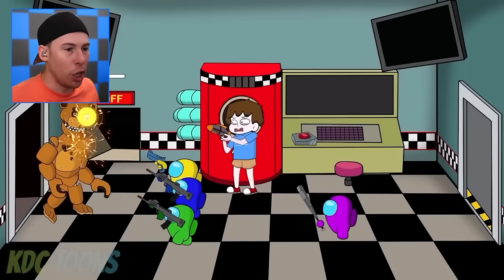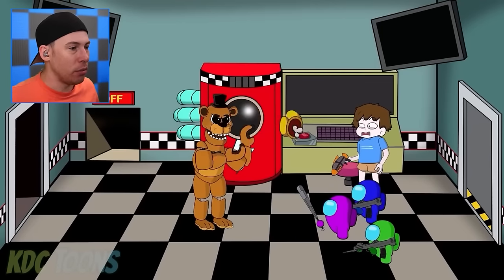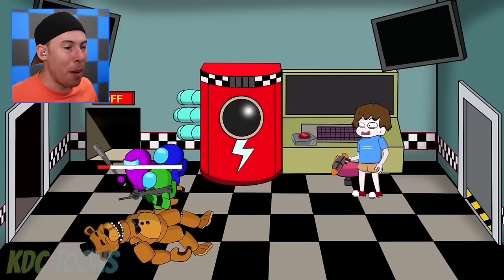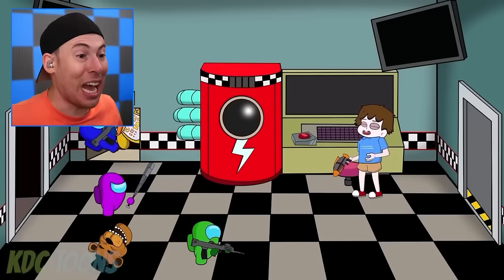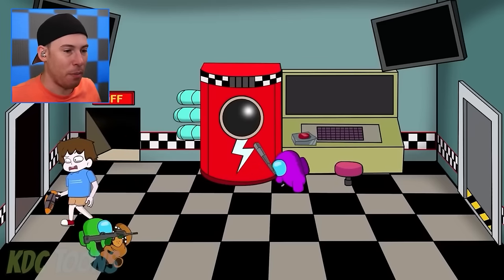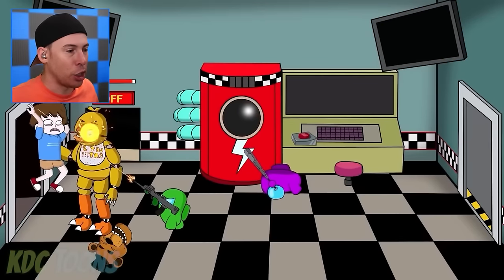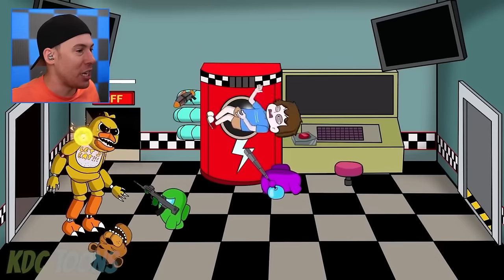We've got to somehow find a way to stop — oh geez, he's going to do a lot of damage. Freddy Fazbear is looking like a scary place right now. We're doing good damage though. Gregory is going to use his blaster to stop Freddy — it's the only way, we've got to all work together. At least one crewmate needs to survive to beat level five. Chica's got blue — we just lost blue. Blue got eliminated. We've got to find a way to get rid of Chica and win this.